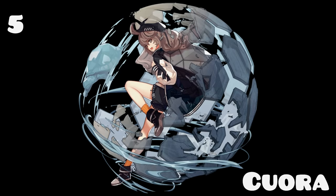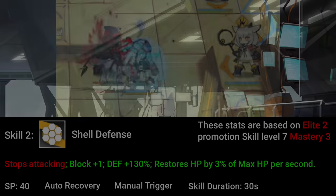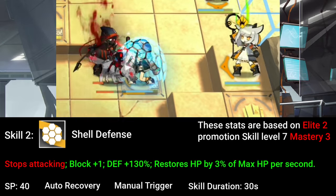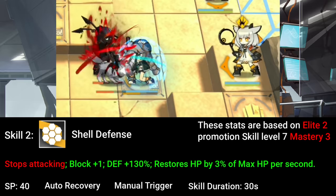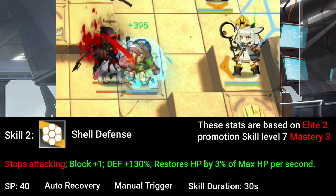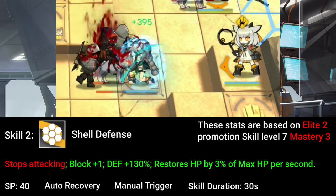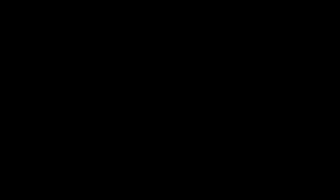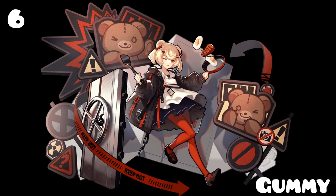Moving on to the defenders — we have Qura. Qura is a tanking defender, meaning she has a high defense stat and can block three enemies. Her signature skill is her second skill, where she will increase her block by one, making her a four-block unit. Plus she will get a huge defense buff and can heal herself for the entire skill duration. This makes Qura an excellent stalling unit, and definitely one of the strongest defenders for early game.